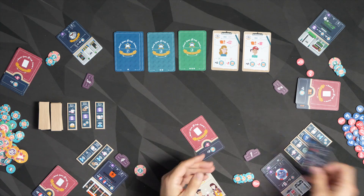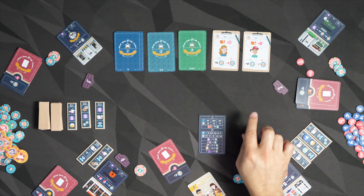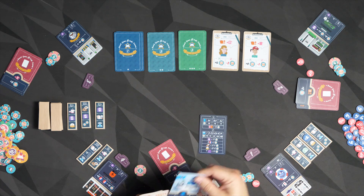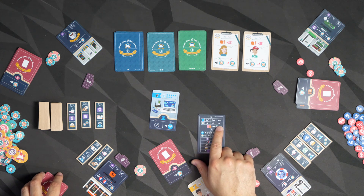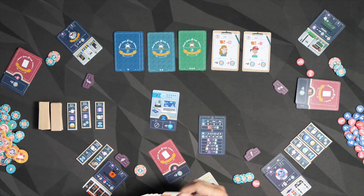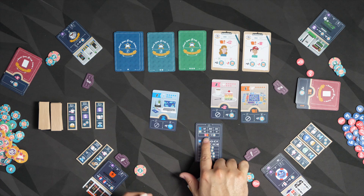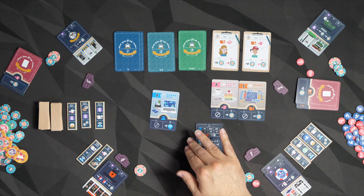At the end of the first half of the game, you score a couple of things. Whoever has the most Wi-Fi symbols — the blue cards — gets six coins. Second place gets three, third place gets one. Then for every combination of a pink card and an orange card you've got, you get three. Then you move on to the second half.